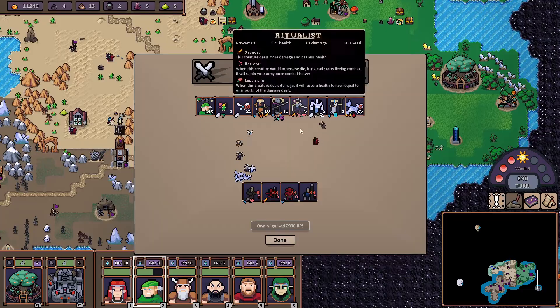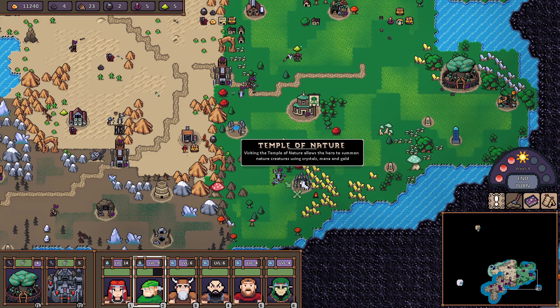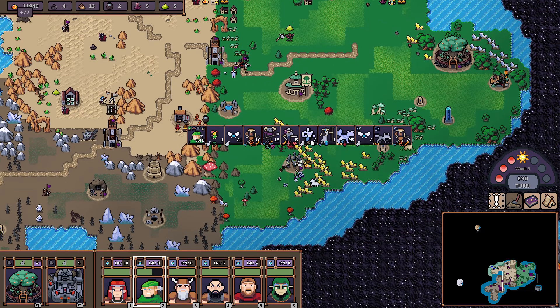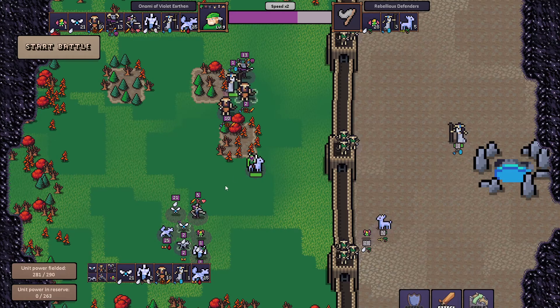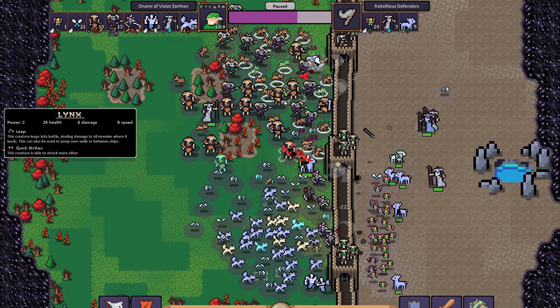There we go, we've won. What does this do — summon creatures? We have some crystals. We need 10 mana. We could get ocean menaces — 10 of those guys — maybe next time. In the meantime I can get this as well. I'll put my archers in front and give them a bit of fortune.